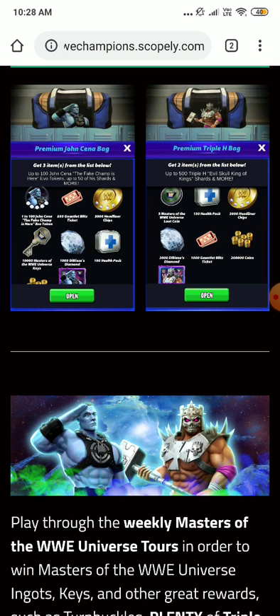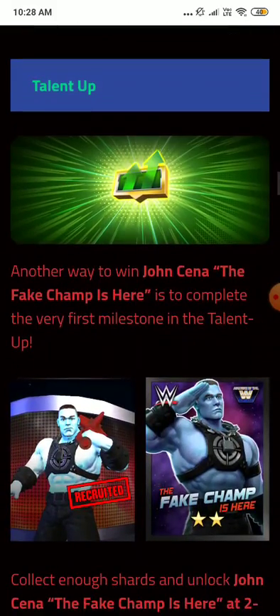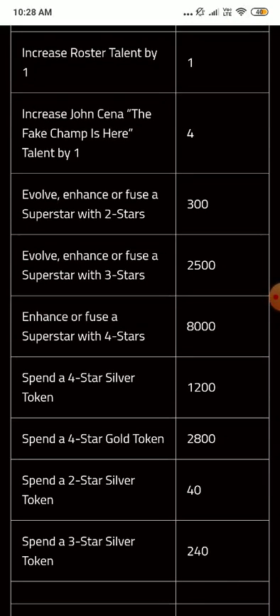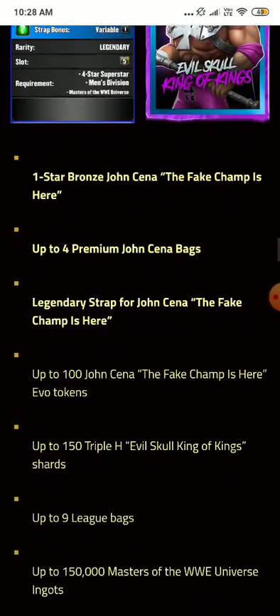I'd like to get the shards for John Cena as early as possible so I can get the fuse up. This is gonna be the same as the previous month, so I guess I'm gonna get John Cena to 3-star. For the talent-up milestones: 2-star enhanced is 300 points, 3-star is 2,500 points, and 4-star is 8,000 points. You get some milestone points for spending tokens.